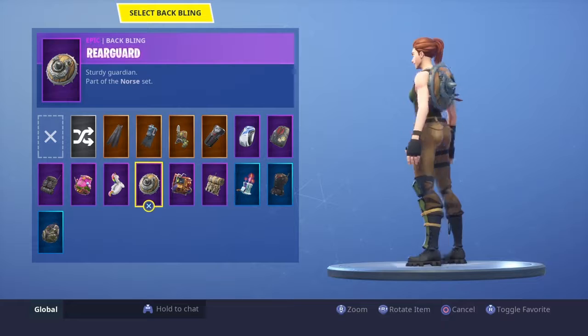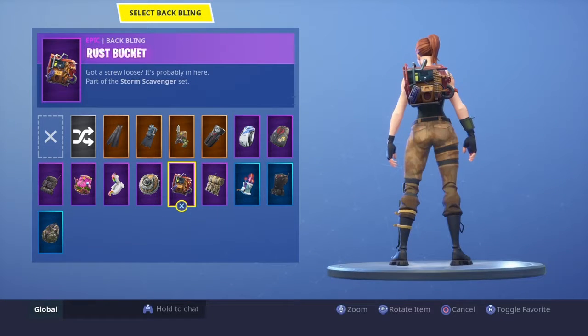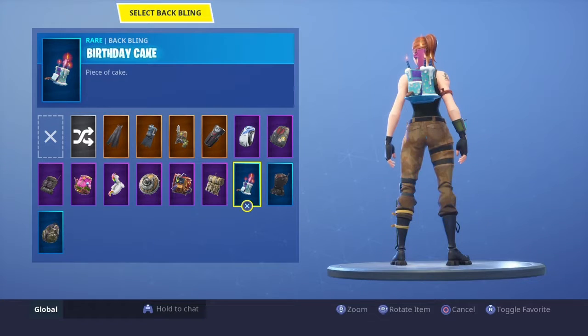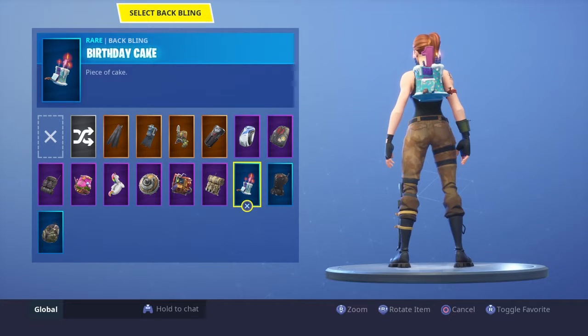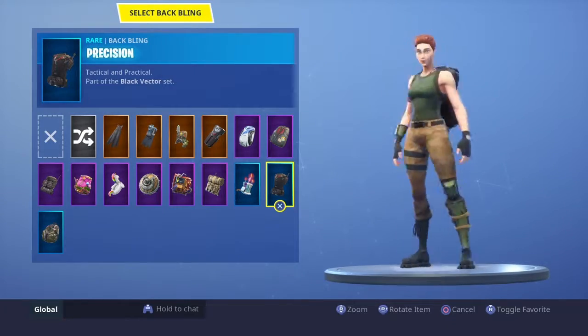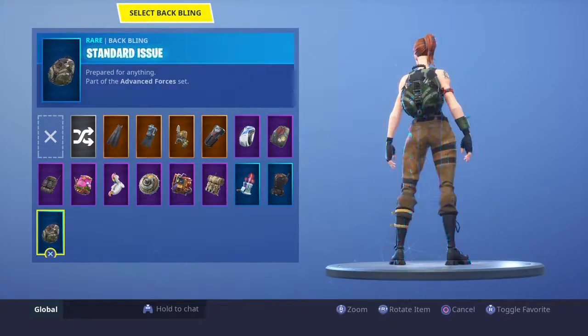The Ragnarokard — quite a good one. Ross Buckingham was the free one back in Season 3. Uplink — the one you get from Battle Pass. Birthday Cake, when it was Fortnite's birthday — not Battle Royale's birthday. Precision is another Battle Pass one, same as Standard Issue.